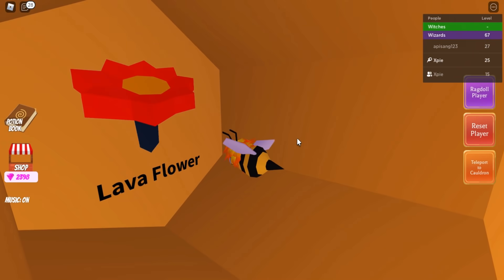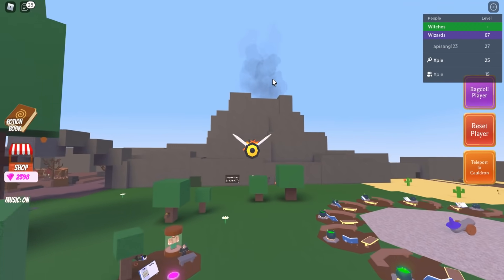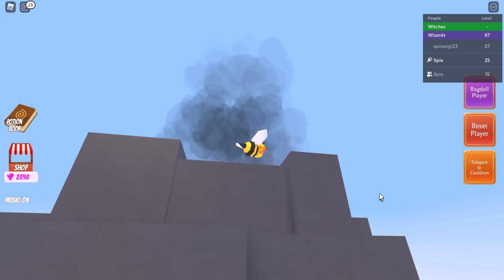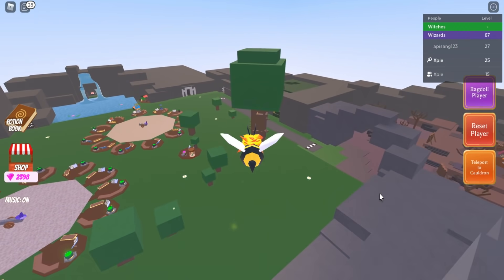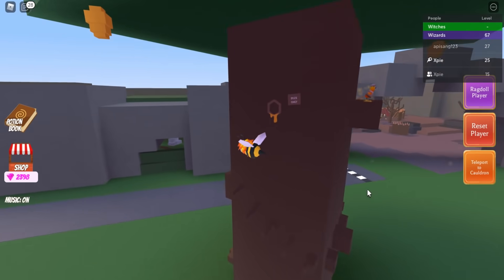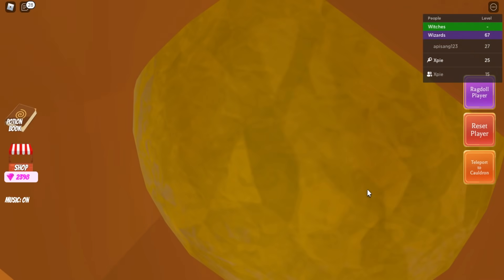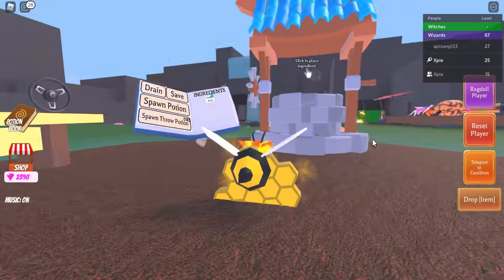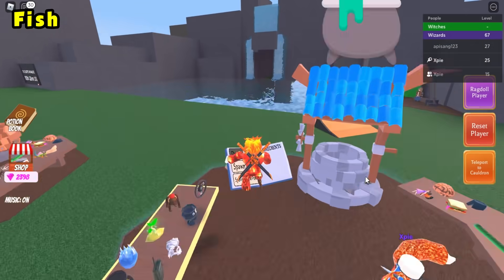The last flower is the lava flower. Fly to the very top of the volcano, look inside, and it should be sitting right there. Fly back and do the same process. After completing all five flowers you'll receive the honey ingredient — just click it, teleport back to your cauldron, and drop it in.